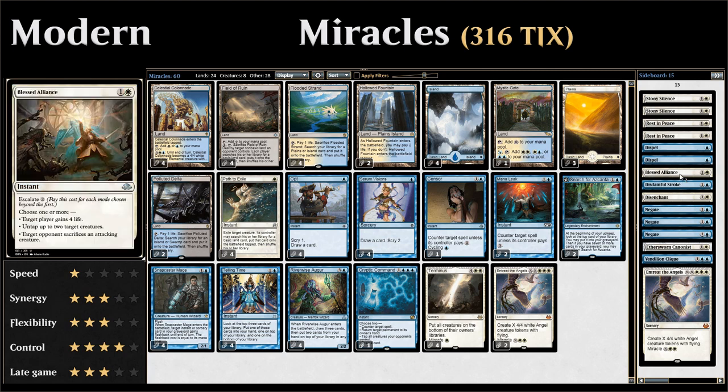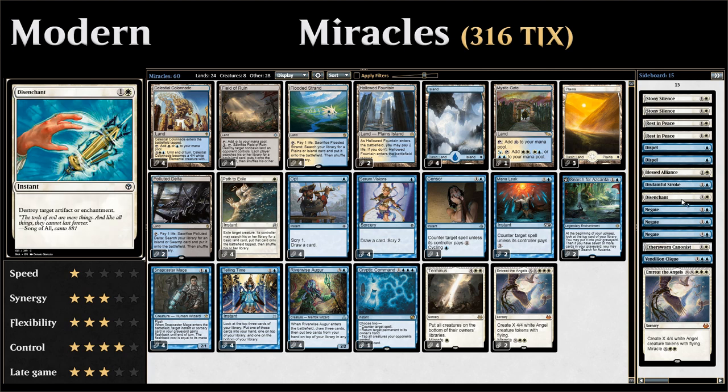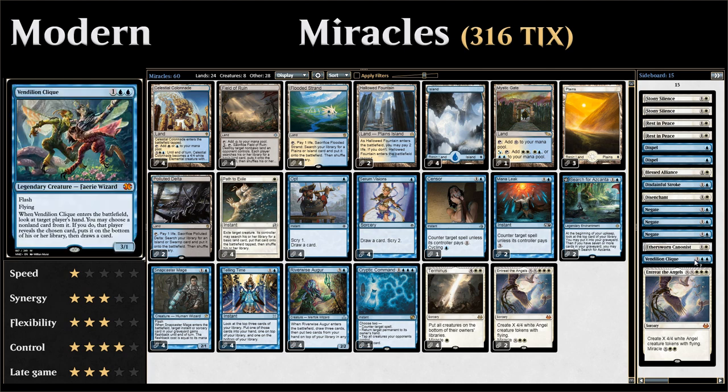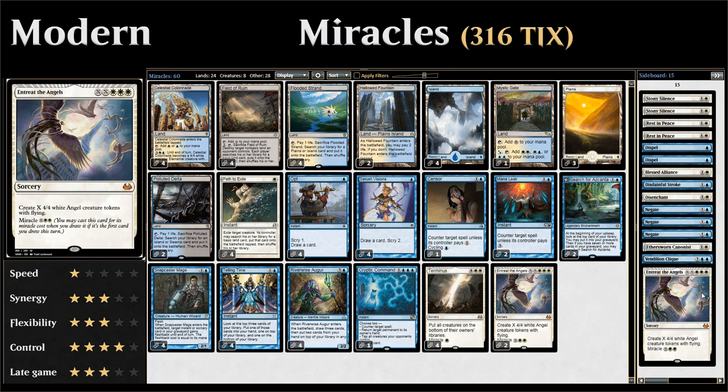We have one copy of Blessed Alliance, which is great against decks like Grixis Death's Shadow as a removal spell that can also make the opponent gain four life, or bring it in against Burn decks. We have Disenchant for artifacts or enchantments, an Ethersworn Canonist great against Storm, a Vendilion Clique good against control as a threat that can also disrupt the opponent, and an additional Entreat the Angels in the sideboard for when we need a third copy to close out the game.